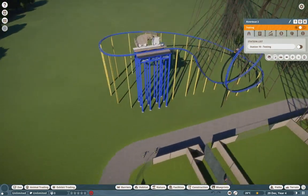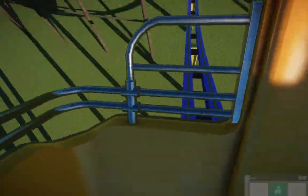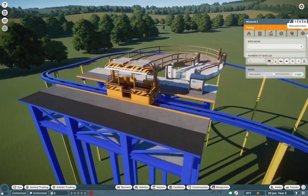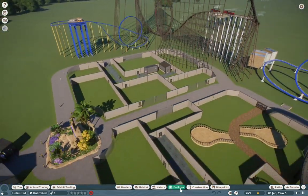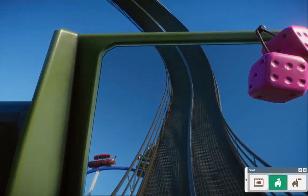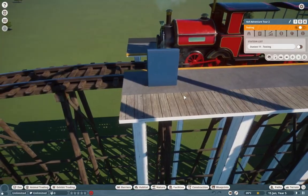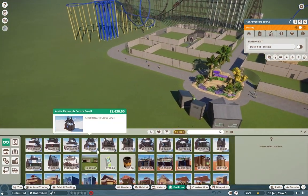We even have the monorail working - unfortunately you do sit sideways but I'm going to look into fixing that. This one's probably the most roller coaster of them all. It even works with the jeeps, so if you want to go upside down in the jeeps you can do that. Nick is also working on something with the jeeps for the Africa pack. There are some problems though - there's no chain lift, which I feel is one of the most important things, but I'm going to work on porting it over from Planet Coaster.